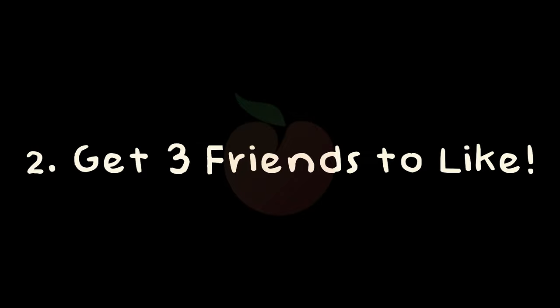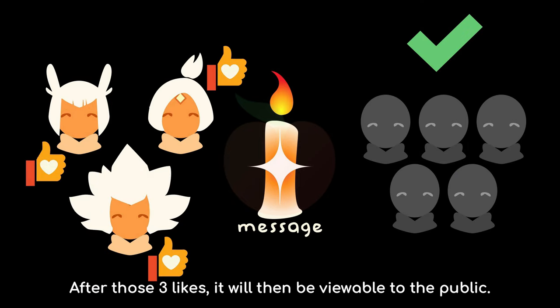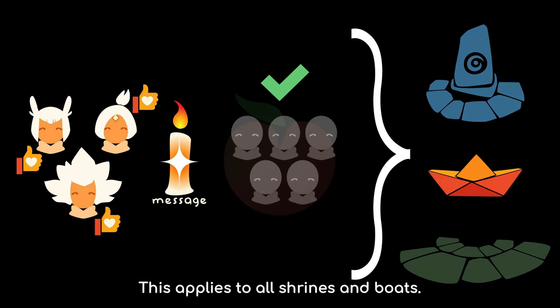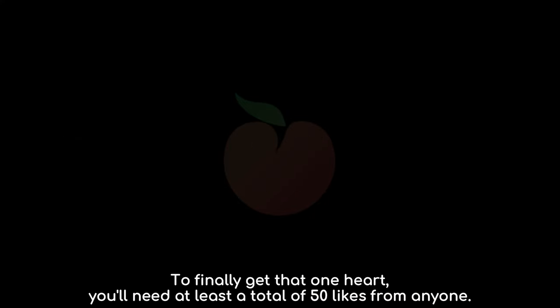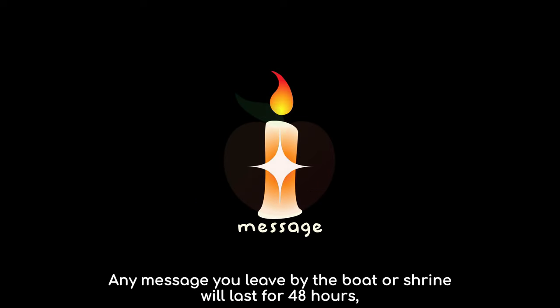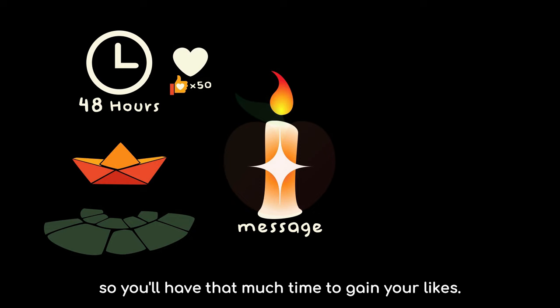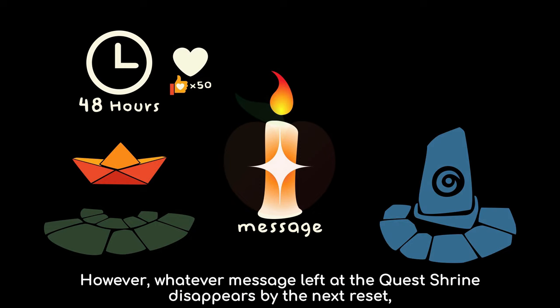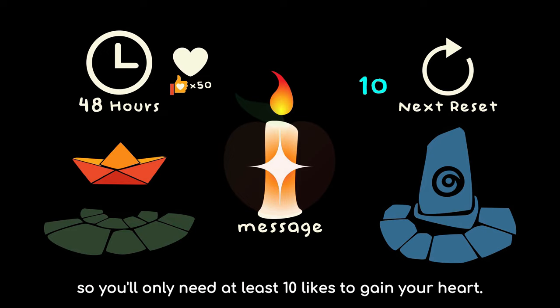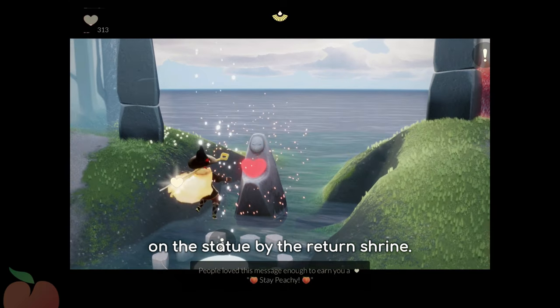To get a heart from messages: first, leave a message. Second, get three friends to like your message — your message can only be seen by your friends until you get three likes from any of them; after those three likes, it will then be viewable to the public. This applies to all shrines and boats. Third, get 50 likes from everyone. To finally get that one heart, you need at least a total of 50 likes from anyone. Any message you leave by the boat or shrine will last for 48 hours. However, whatever message is left at the quest shrine disappears by the next reset, so you only need at least 10 likes to gain your heart. When you know you have received enough likes, you'll see a heart waiting for you at home on the statue by the return shrine.